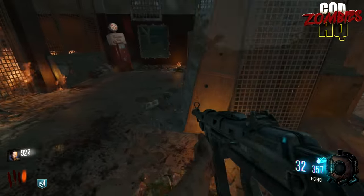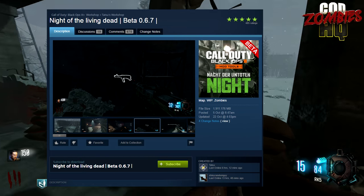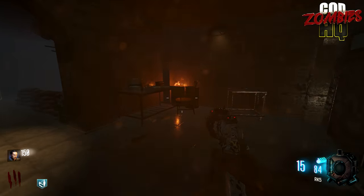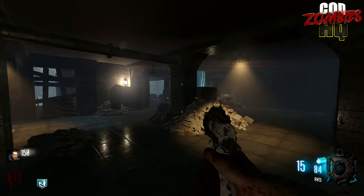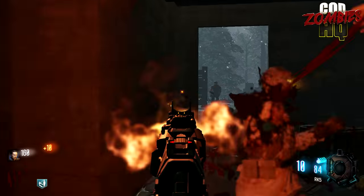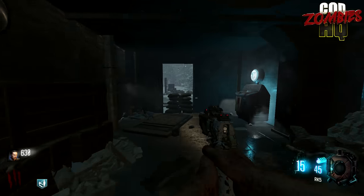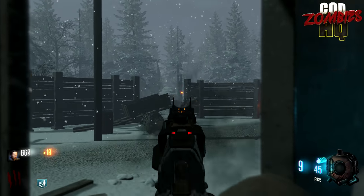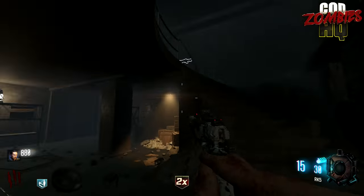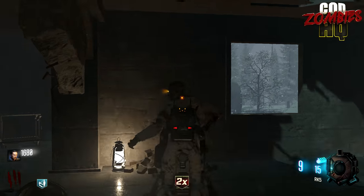Coming in at our number 2 spot, we have Nacht der Untoten Remastered, created by Steam users Tatsu and Shiny Random Guy. The map is a very faithful recreation of Nacht der Untoten in Black Ops 3, adding just a few more areas to make it more interesting with power and things like that. The snow outside of the map looks really good and it plays very similar to the original. It's even got little things like the sniper chest from Nacht der Untoten. If you haven't played the very first Zombies map yet or haven't played it in a while, this is definitely an awesome way to get back into it — an updated Black Ops 3 high quality version. It's a must-download map for your Black Ops 3 custom map collection.